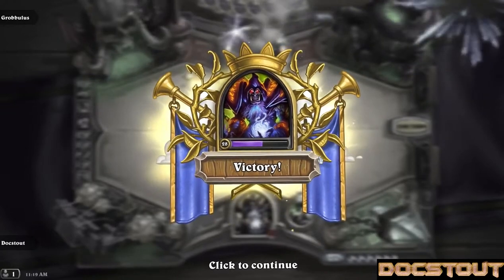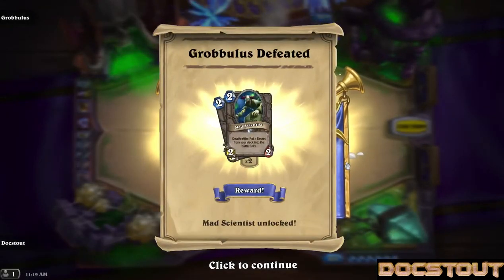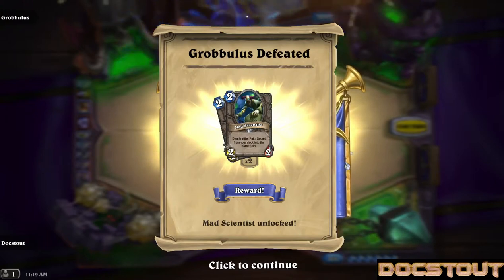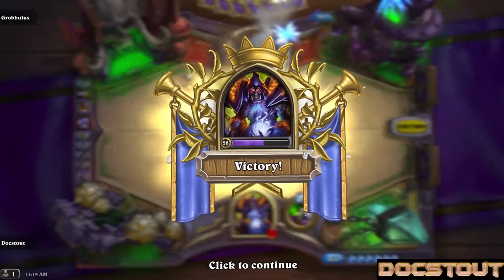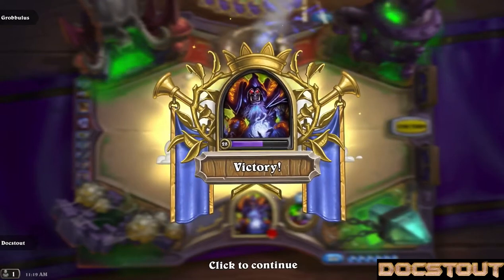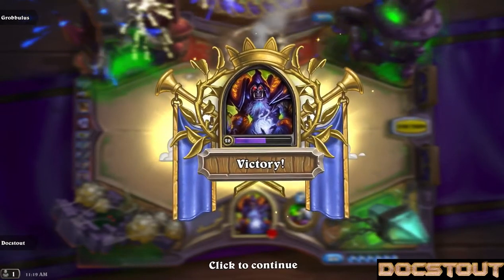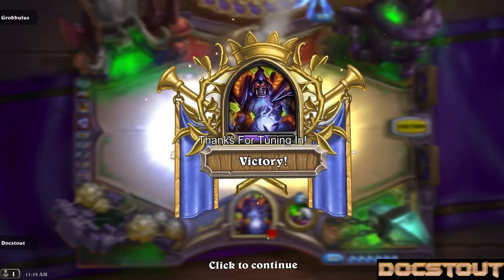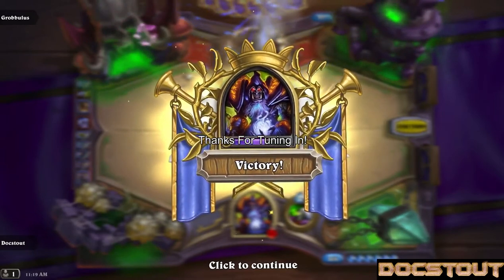I don't think I'm gonna press my luck anymore. Let's see what we get from the rewards: Mad Scientist — deathrattle, put a secret from your deck into the battlefield — a 2/2 for two mana. Seems pretty good with some sort of Paladin strategy. Join me tomorrow where we're gonna look at the next boss in the Construct Quarter. Thank you for tuning in. This is Doc Stout signing out. Murloc on, my friends.